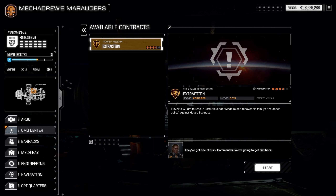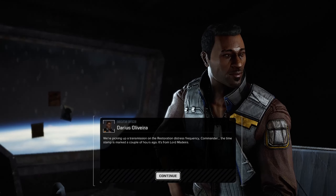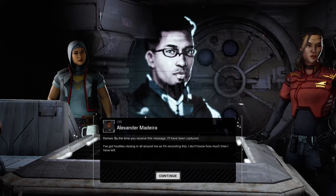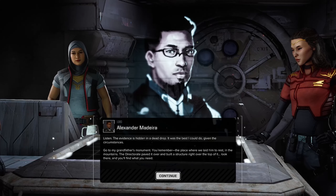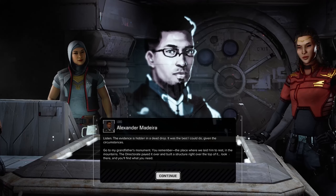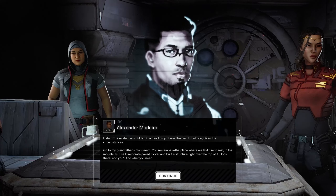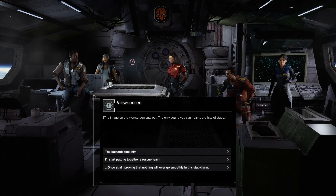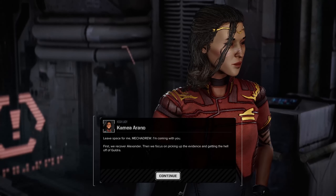This contract is rated three and a half stars so it'll be a tough one. Mission: Dead Drop. We're picking up a transmission on the restoration distress frequency — it's from Lord Madeira, timestamped a couple hours ago. He says he's been captured with hostiles closing in. The evidence is hidden in a dead drop at his grandfather's monument — the dictator paved it over and built a structure on top.